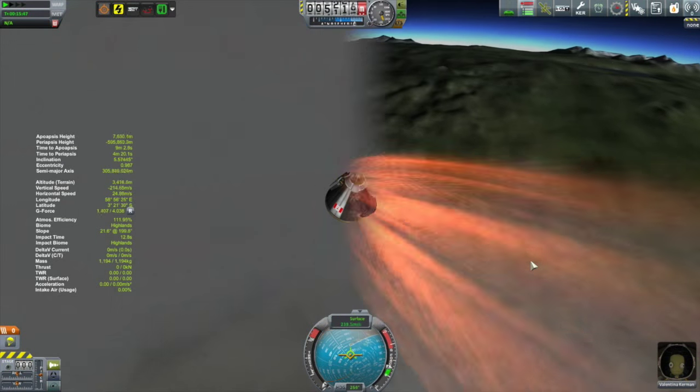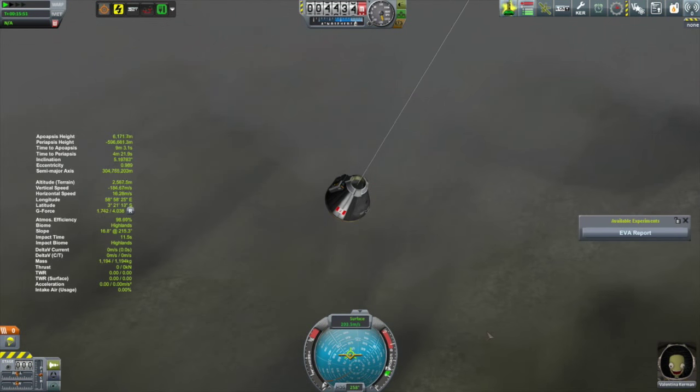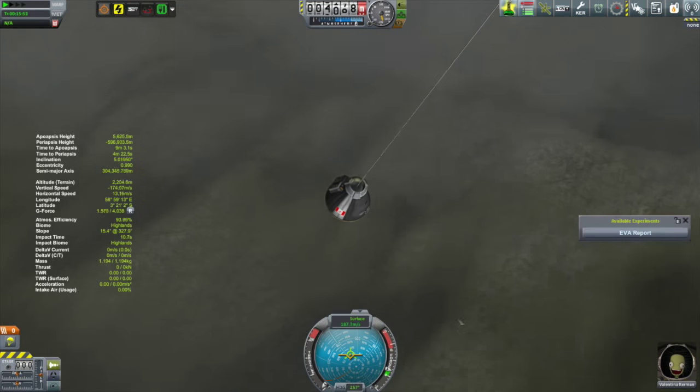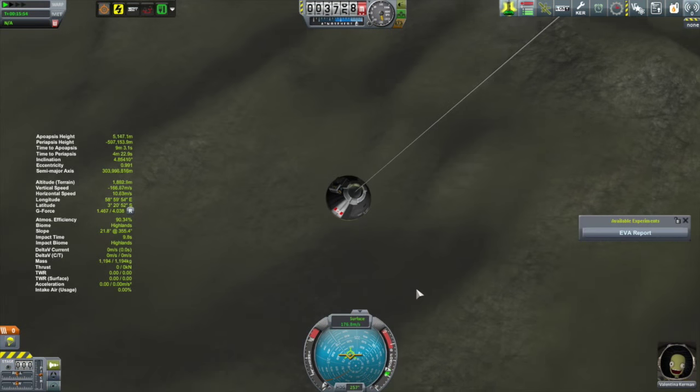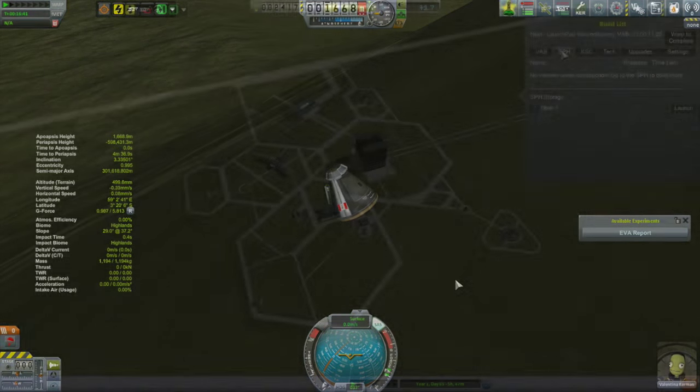But other than that, there's nothing left to it. Valentina is on her way back down. The capsule recovered without any issues, but I don't know — I gotta get into an orbit someday.